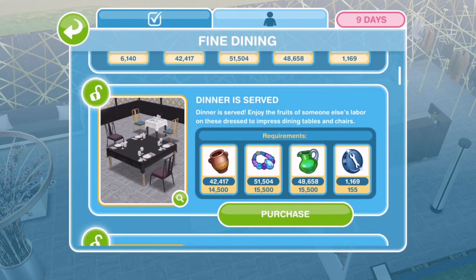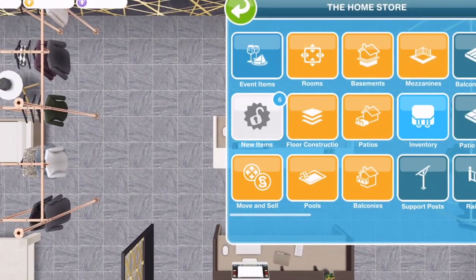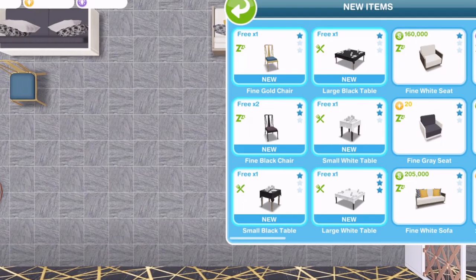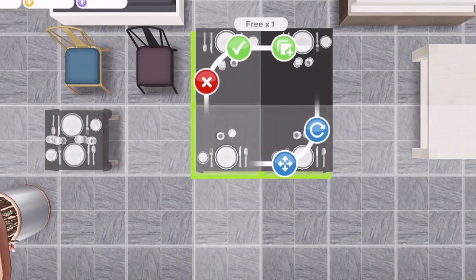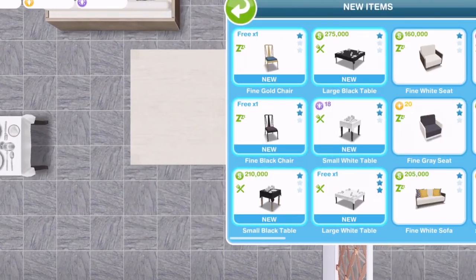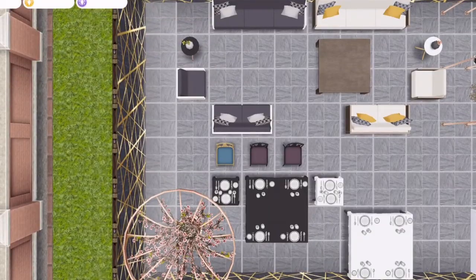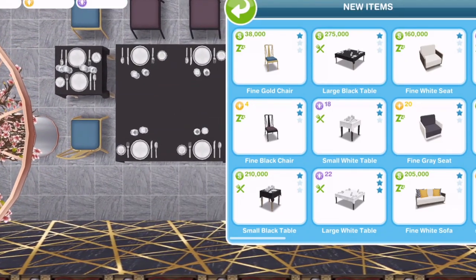The next thing we unlock is Dinner is Served, in the dining room section. We have six items: a fine gold chair, a fine black chair, a small black table, a large black table - so you can seat two or four people in your restaurant - and the large white versions. Interestingly, we got two chairs for free rather than the usual one free item. I can't wait to build with these items.